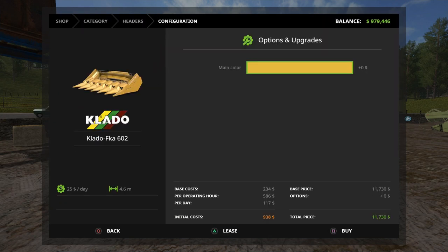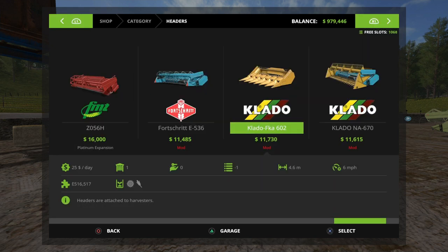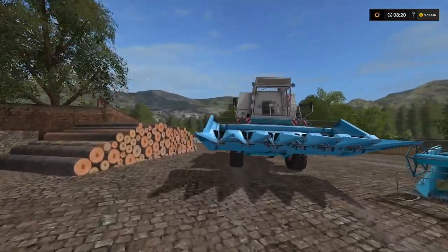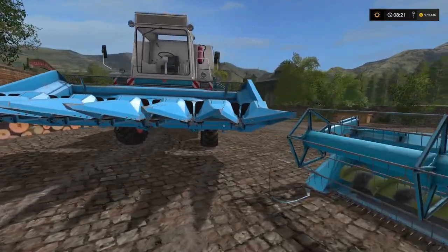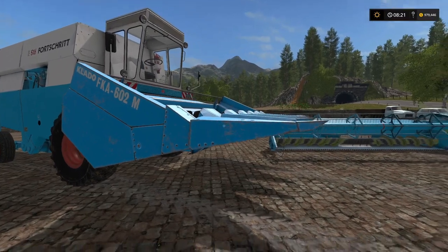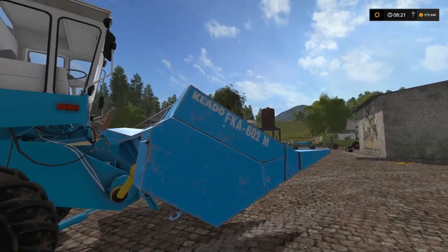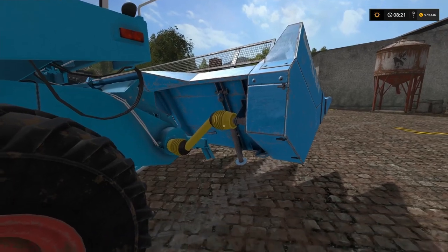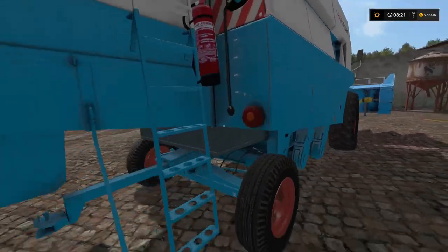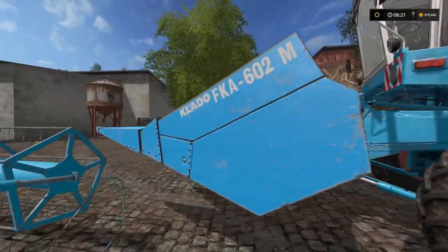The corn header, Clotto FKA602, is a six-row corn header. Color options are yellow, orange, a tan, and blue. The PTO shaft hooks up on both sides. It's pretty much what you'd expect from a corn header. It's cool that you have the option of using the manufacturer's own header with this combine.